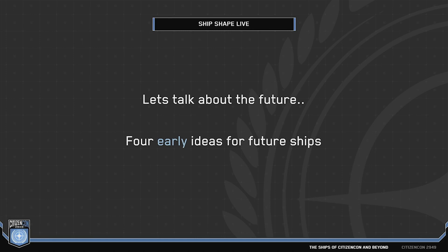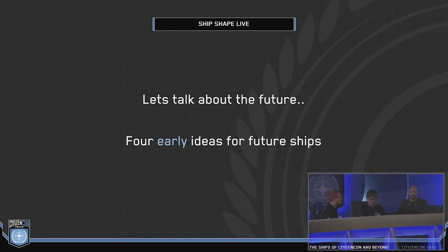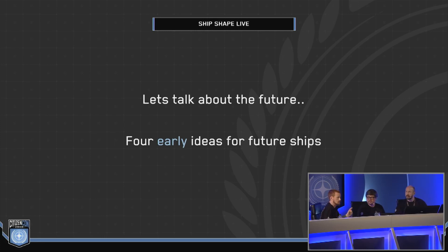We're going to do something we've never done before. We're going to pitch four ideas for future vehicles or ships that we're considering doing, give you a high-level breakdown of them, with quick concept sketches. We'll have a very short Q&A at the end on those ships. We've got no idea what you're going to think of these. And then we'll do the noise-o-meter — a little bit of crowd participation to help choose the favourites.